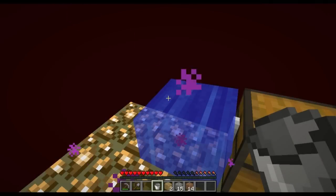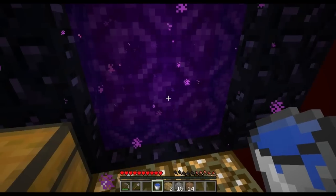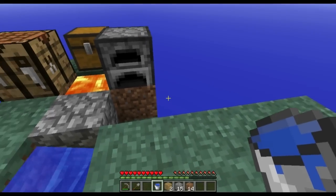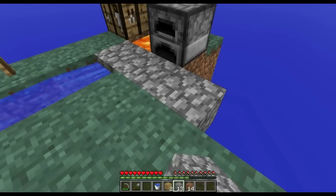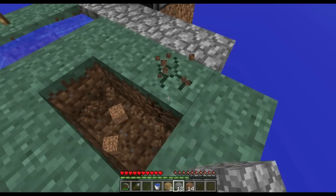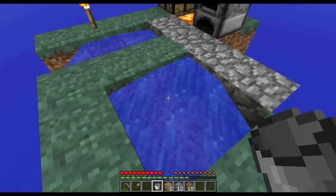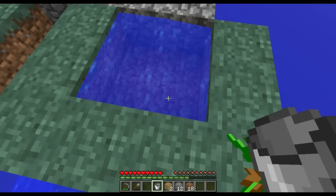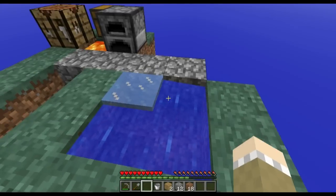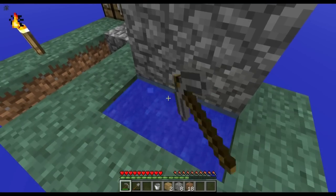After you have built far enough down and you are comfortable removing your water block, do it and take it back. Now that you have two blocks of water, you can create an infinite water pool. The way you build this is by making a square and putting one water block here and your second block on the other corner. Keep in mind you will need to light this up or at least cover it up, or it will freeze.